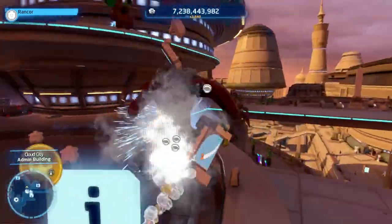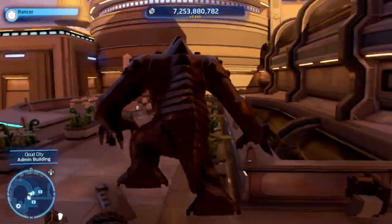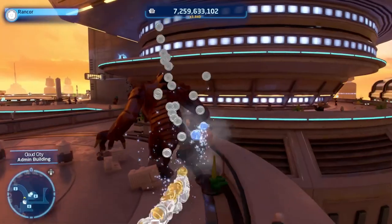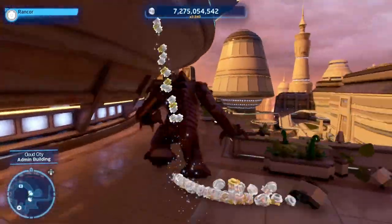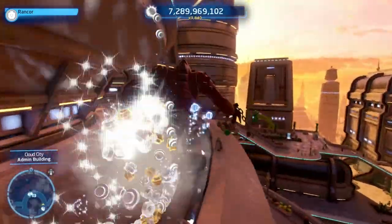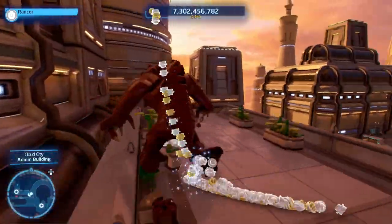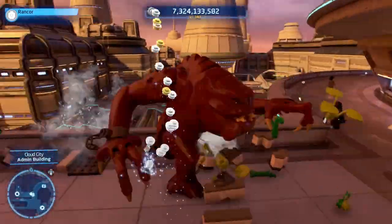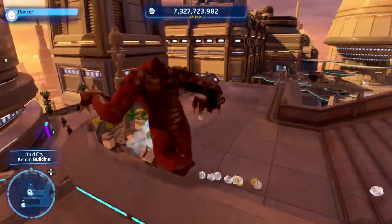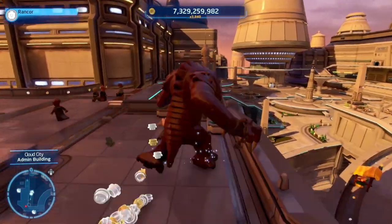If you don't have a stud multiplier, you'll probably gain around 200,000 studs for going through the whole city. However, if you have a multiplier equipped, you can gain up to around 500 million studs each time you spawn in. As you go around the map, the structures will respawn as you move, so you can always go back and forth — just destroy anything and everything in your path.